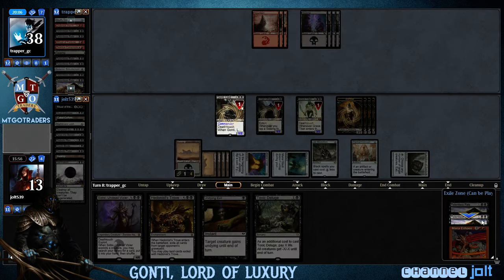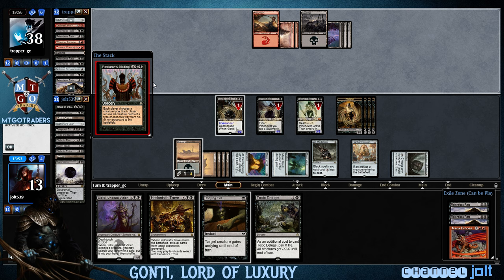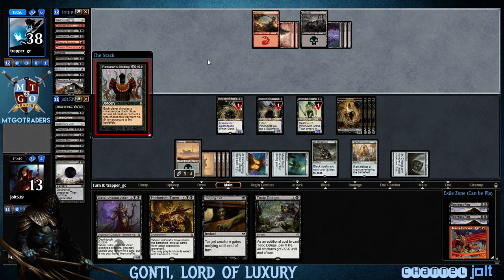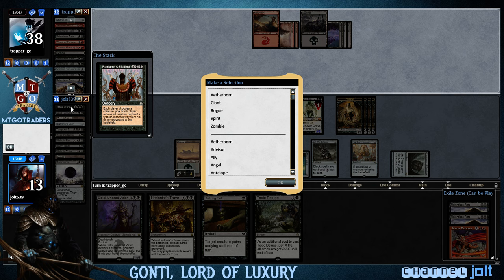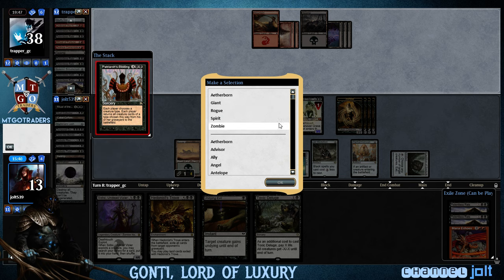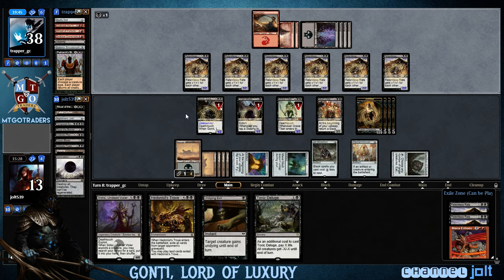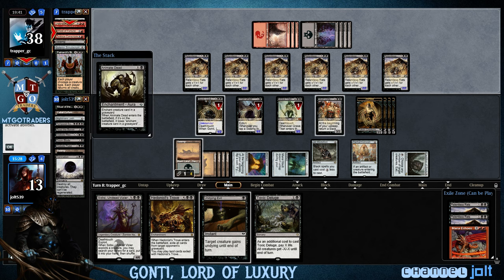Next turn, we get down Mana Echoes, cast Relentless Rats. We want to get into Hedonist's Trove. Patriarch's Bidding — I should have played around Patriarch's Bidding. I wonder what he's going to choose — each player chooses a creature type. He's going to choose Rat. We only have one creature, so we're going to choose Ogre, to make sure he doesn't have any other Ogres. Look at all those Rats — seven of them. We've got some Rats over here too, man.